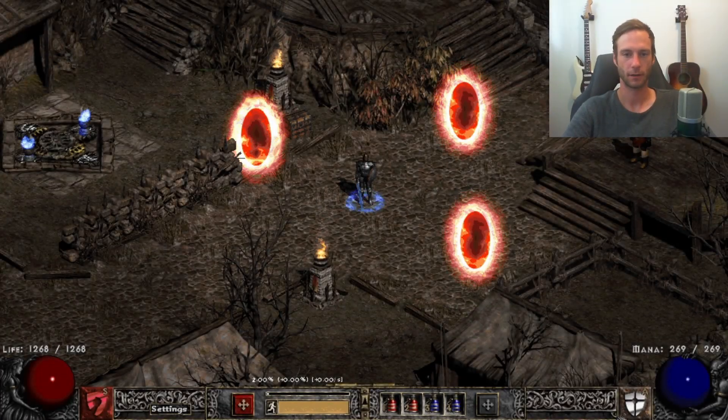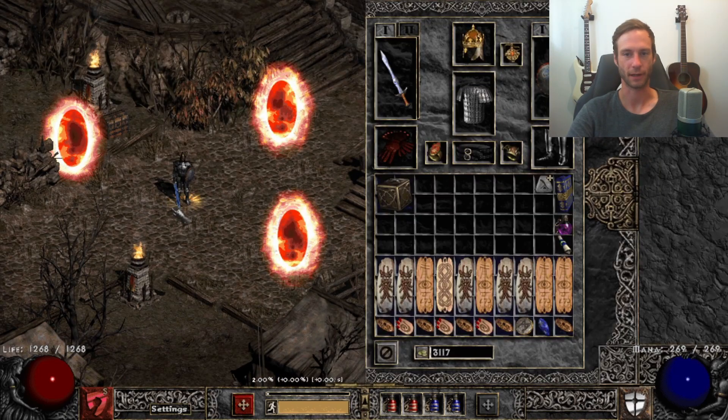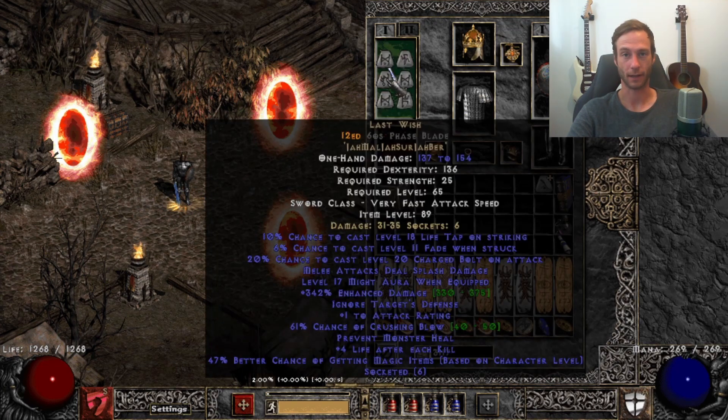What's up guys, it's Thork here. If you've watched my stream, you know I gave away my Zealer two days ago. Thank you so much — Concept gave me some high runes to build another character, and I've built a smiter that shouldn't exist. The only reason it exists is because I wanted to get a Last Wish.